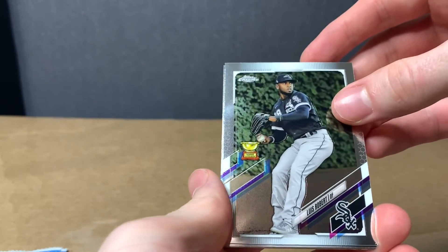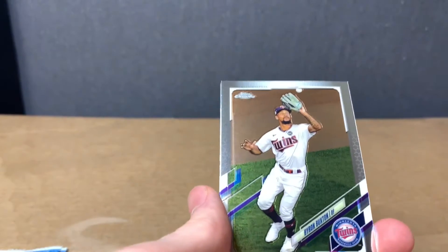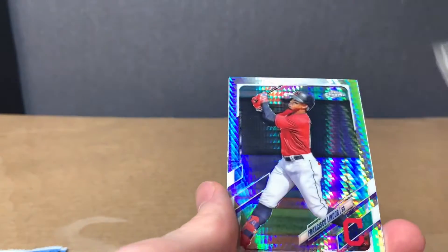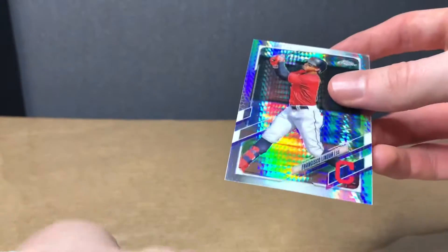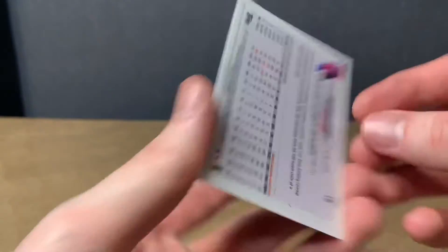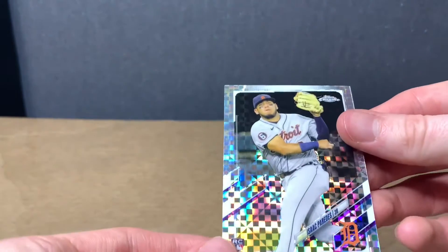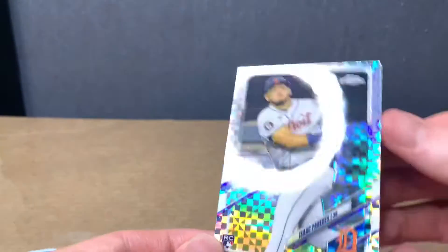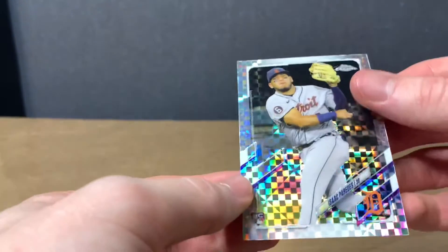We got Robert, Cody Bellinger, Byron Buxton. We got Francisco Lindor — and that is sweet. And then Isaac Paredes, rookie.